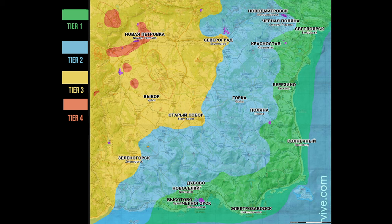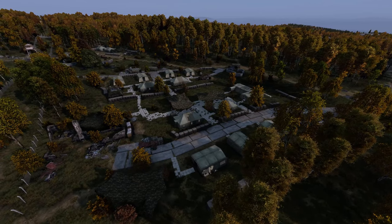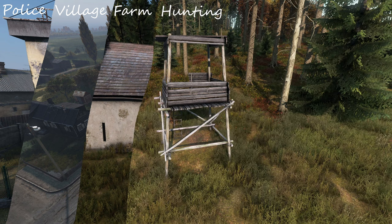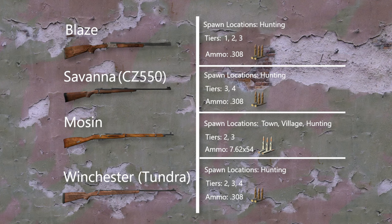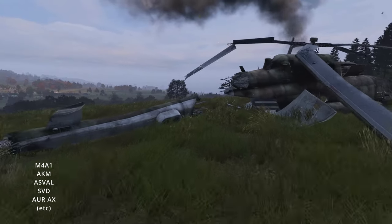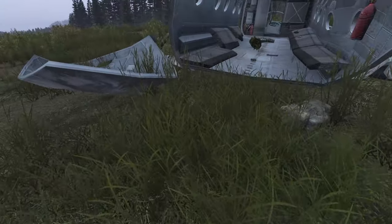Tier 1 is at the bottom and tier 4 at the top. However, in reality it's not quite that simple. Every area on the map has a designation and can be broken down into village, farm, hunting, industrial, and military to name a few. Some items can spawn in multiple tiers within these areas — like the Mosin, for example, which is a tier 2 and 3 town and hunting spawn. In addition, certain weapons can only be found at helicopter crash sites, the static contaminated zones at Pavlova and Refi, and the newly added train spawns.